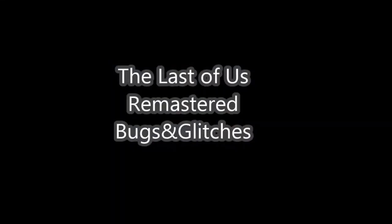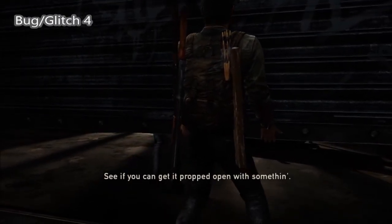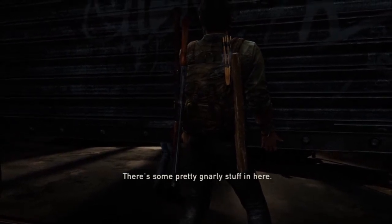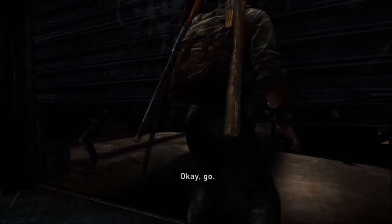This time I got some Last of Us game bugs. Sorry for the darkness, but this one is the weirdest bug ever. As the girl goes in to open the door, or hold it open for him, you can see that her left leg glitches back and forth.